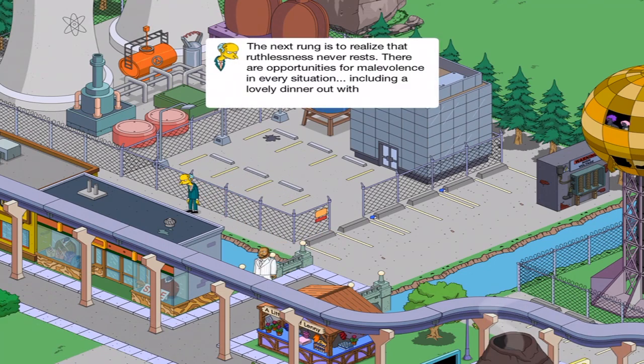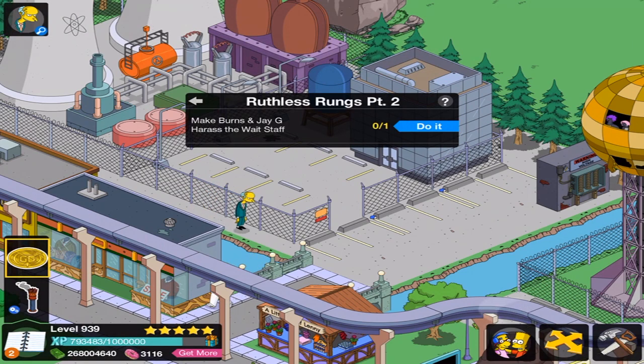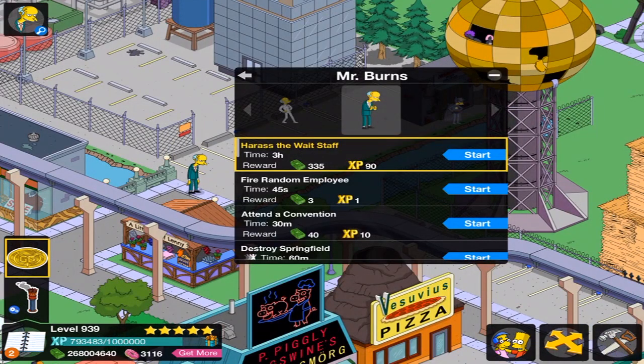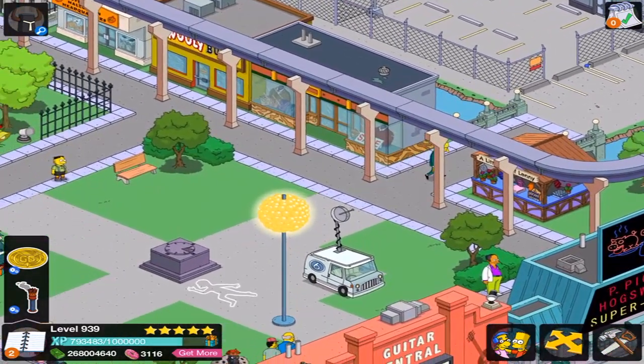'The next rung is to realize ruthlessness never rests. There are opportunities for malevolence in every situation, including a lovely dinner out with a friend.' 'What are you thinking, Monty? Should we stiff them on the tip? Run out on the check? Both?' 'Excellent idea. You're zooming up the ladder, and for an extra laugh, we can harass the staff before we stiff them.' This is going very interestingly. I'm really curious what restaurant you'd be going to — it would have to be a fancy restaurant like the Gilded Truffle.